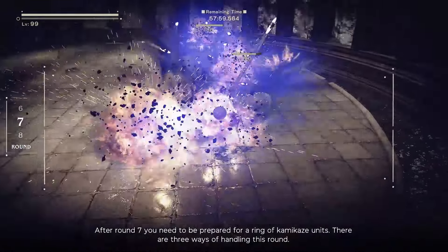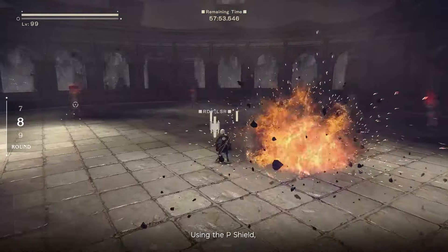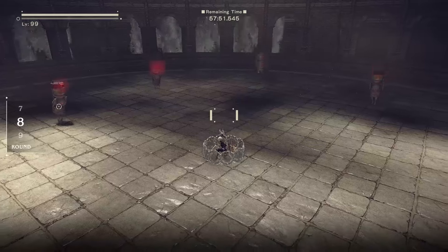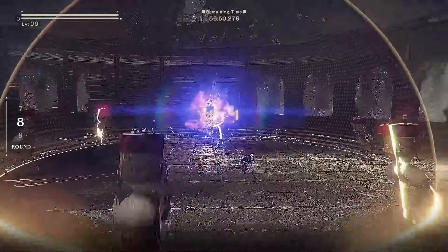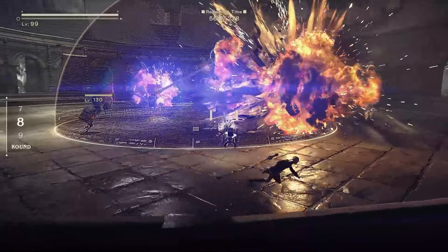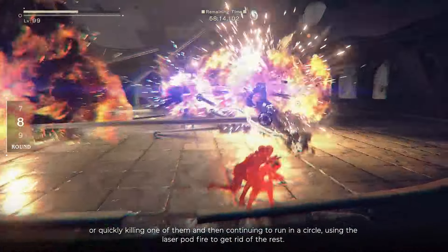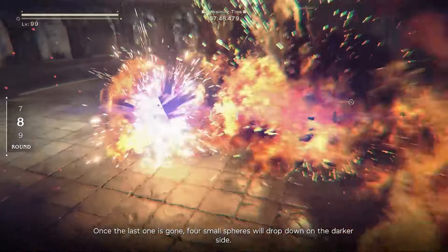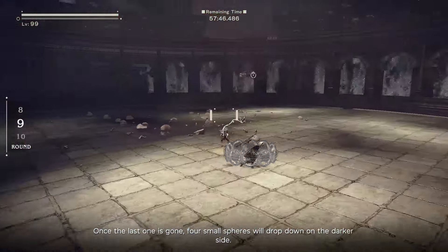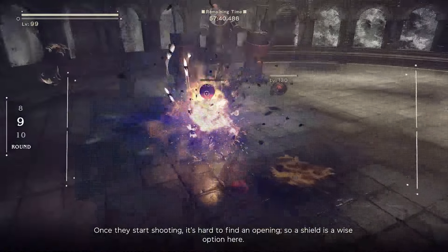After round 7, be prepared for a ring of kamikaze units. There are 3 ways of handling this round: using the pod shield, using slow, or quickly killing one of them then running in a circle using laser pod fire to get rid of the rest. Once the last one is gone, 4 small spheres will drop down on the darker side. Once they start shooting it's hard to find an opening, so a shield is a wise option here.